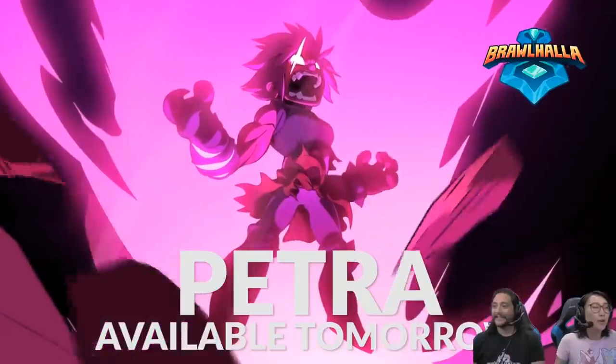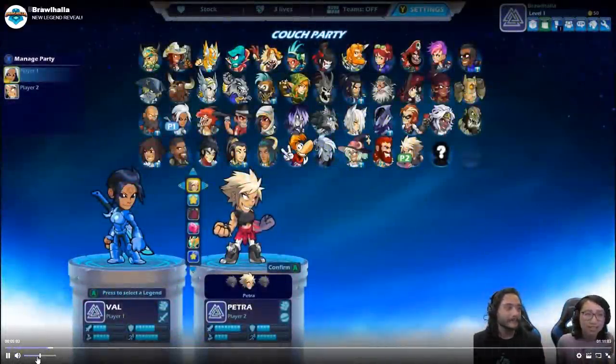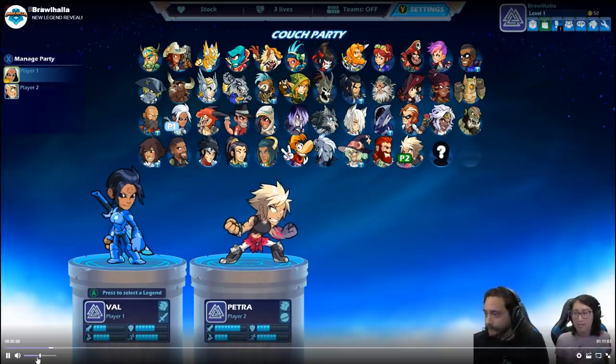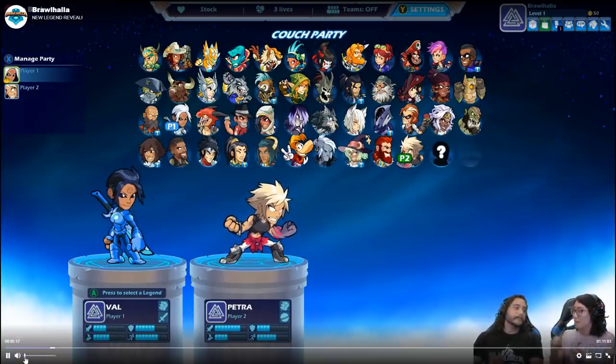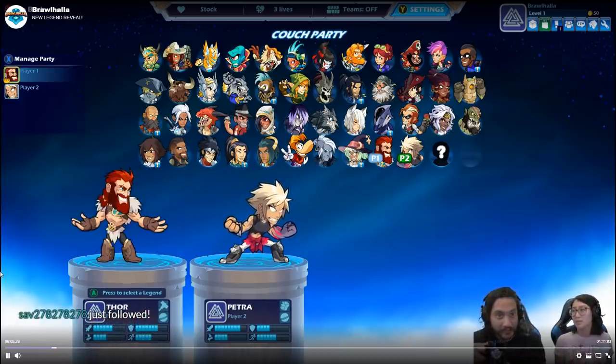There we have Petra, available tomorrow. Orb and Gauntlet. Whoa, whoa, whoa - let's pause there. Orb and Gauntlet? I thought everybody was demanding a Lance legend, just saying. I thought for sure it was going to be Orb and Cannon, to be honest, based on the little preview we saw. At least I was correct on the one weapon - it is Orb - but man, I never thought it would be Orb and Gauntlets.